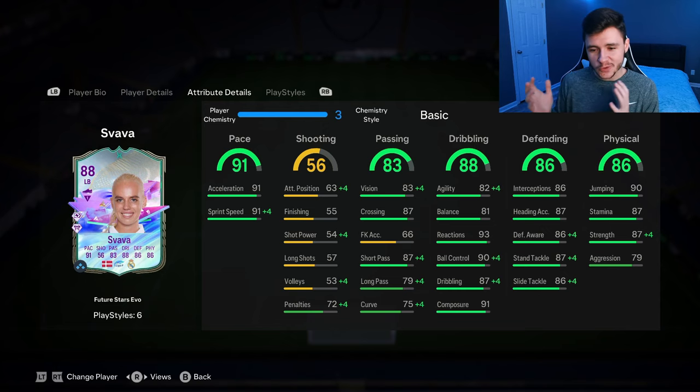86 defending and 86 physical — two really important stats for the card because we do need her to be really solid defensively as well. 86 interceptions, 86 defensive awareness, and 87 stand tackle. She does also have 90 jumping and 87 stamina, so if you do wanna incorporate her as an overlapping fullback, you definitely can. And then 87 strength and 79 aggression — two really solid stats right there.